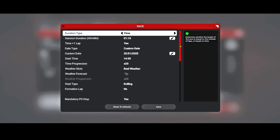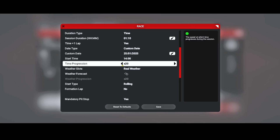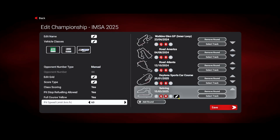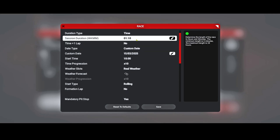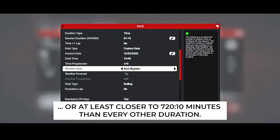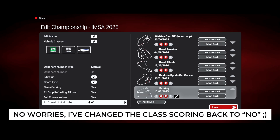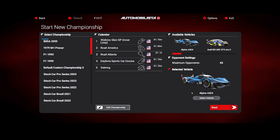Daytona — perhaps the most exciting one, at least from the setup perspective. Authentic dates, authentic start time and weather. Time progression will be 20x, meaning a 70-minute race. Last but not least, our season finale at the wonderful Sebring track — we'll race again for 70 minutes, which is a tenth of the 12 hours they did in real life. Also with authentic dates and authentic weather. Save — that's most important; don't forget it otherwise all the data you put in will be lost.